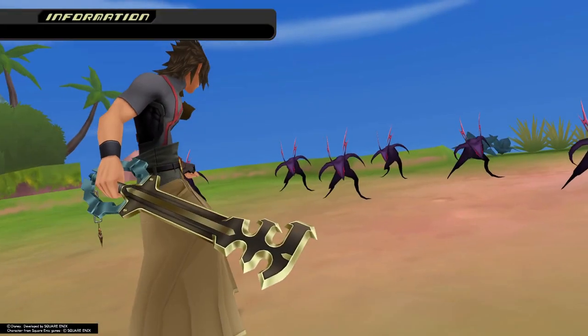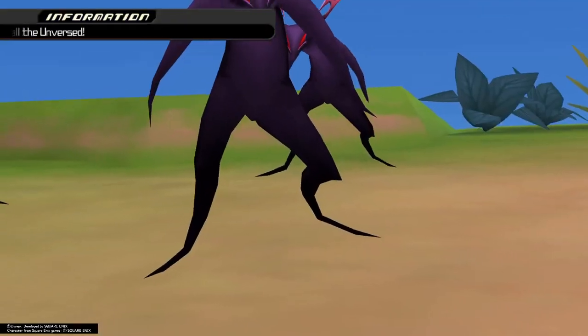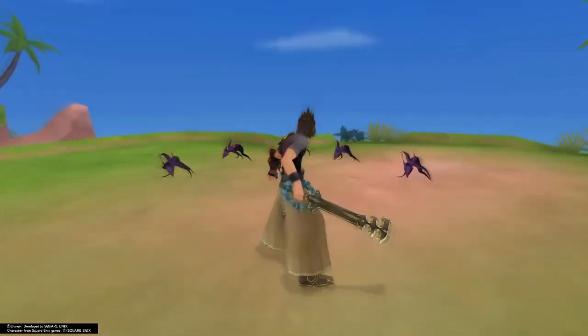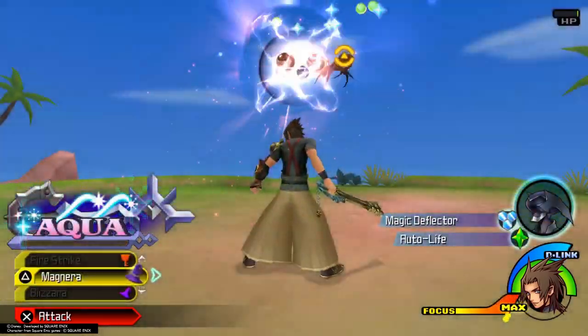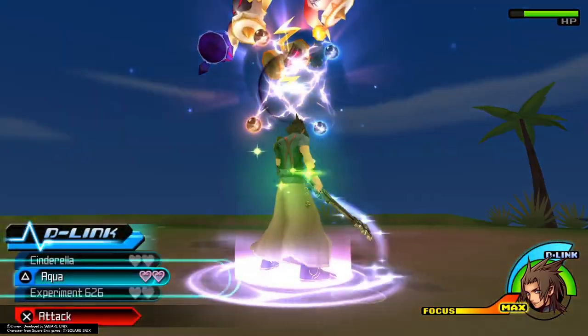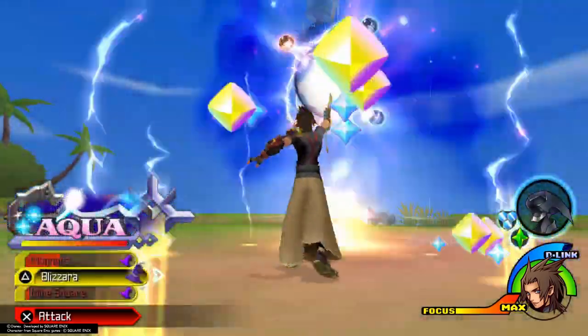Right at the beginning of the fight we're going to walk forward and immediately fire off that magnet, then go into Aqua D-Link. And then when the last one dies, right when it dies, you want to fire off another magnet.